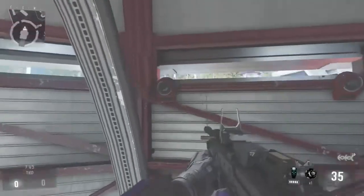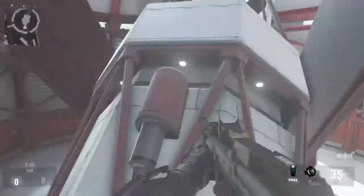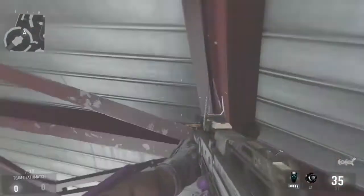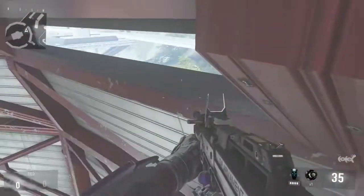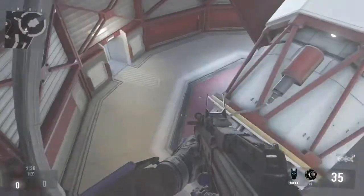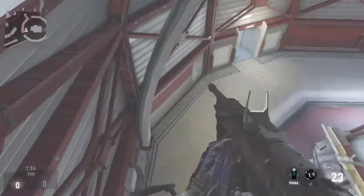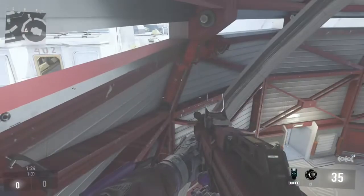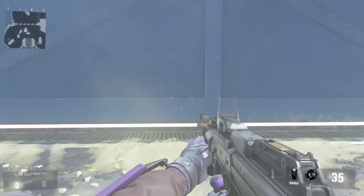This one is over by the satellite room, on this little ledge here, and it is probably one of the hardest spots to get onto in my opinion. I've tried so many times and struggled a lot with it, but here you can see I've just managed to get onto it. You can keep an eye on both doors. I think you can get onto that other one too - if there's two people on there it would work perfectly.